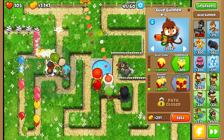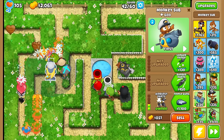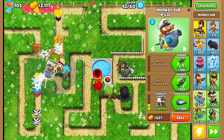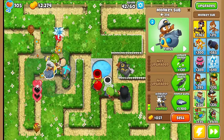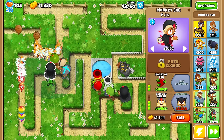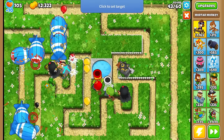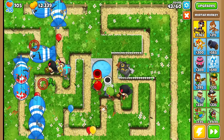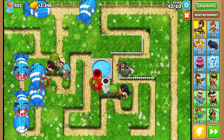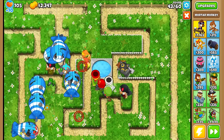Even with the continue money, it's not looking hot. I mean, the good news is that we don't have a BFB until round 50, so that's good. After these Regro Ceramics, let's upgrade. Bad news — MOABs again. Six MOABs. Even this is a problem. In fact, round 47-49 is gonna be really tough too.